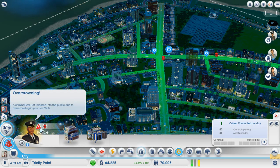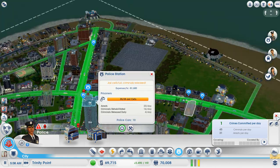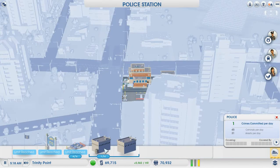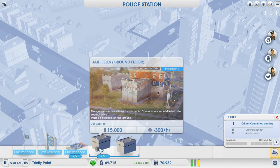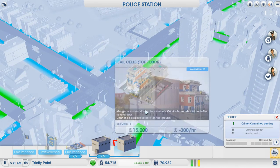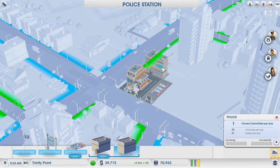Overcrowding — we just released someone. We need more jail cells. Let's just add another ground floor one, top floor, and a top floor. So that's our police station fully kitted out.